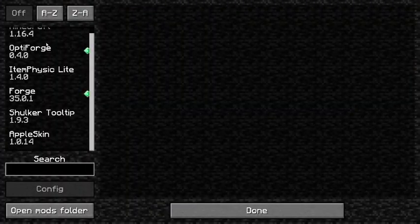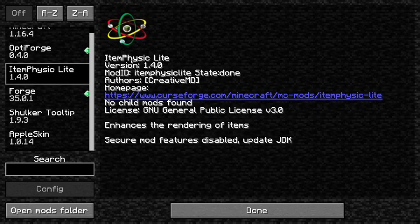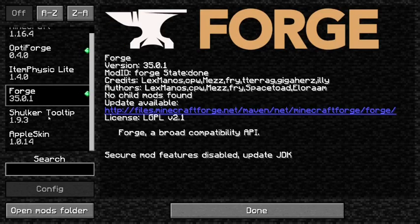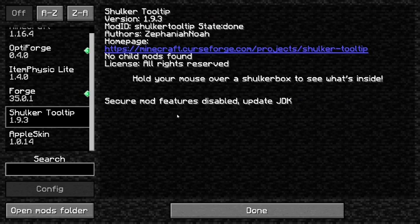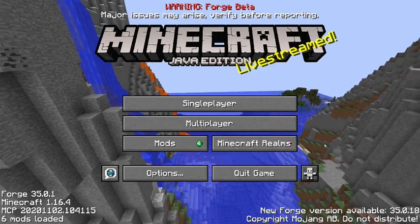Alright, welcome back. So over here we have all the mods that I have. We have Optiforge along with Optifine. You can't just do Optiforge alone for 1.16.4 — only 1.16.4. There are different versions for each of these, but I don't know if there are previous versions leading up to 1.16.4 for every single one of these. So most likely just going to use 1.16.4. So Optiforge, Item Physic Light — which is Forge specific, which is why I chose Forge for this video — Forge itself, Shulker Tooltip for seeing inside shulker boxes, and then Appleskin. So let's get right into the mod folder.